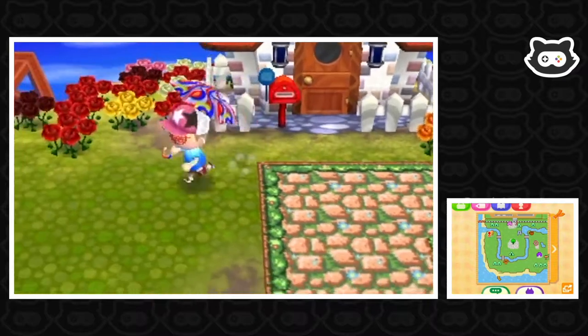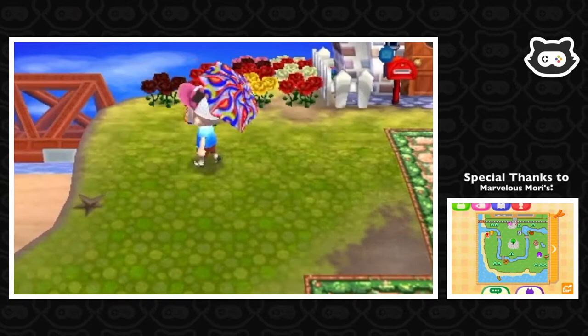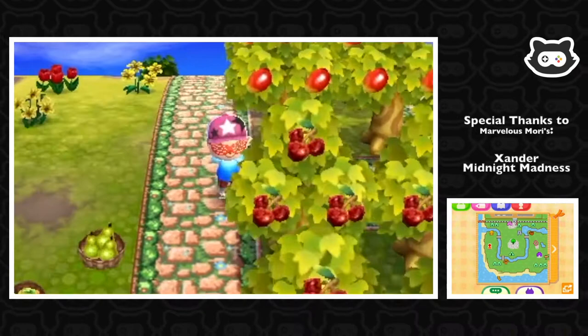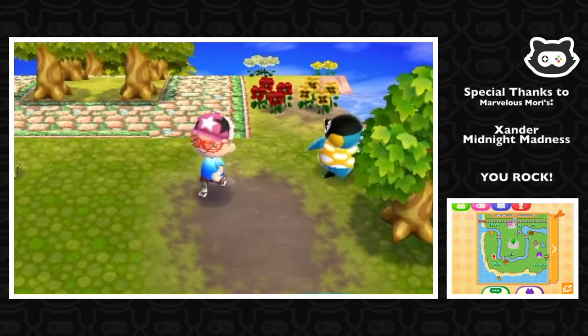Hey everyone, welcome back to another The More Is Plays let's play of Animal Crossing New Leaf. Look at the color of the grass — we are of course in the autumn season and you can really tell. The colors are changing especially in the grass, and the trees look a bit more golden too.